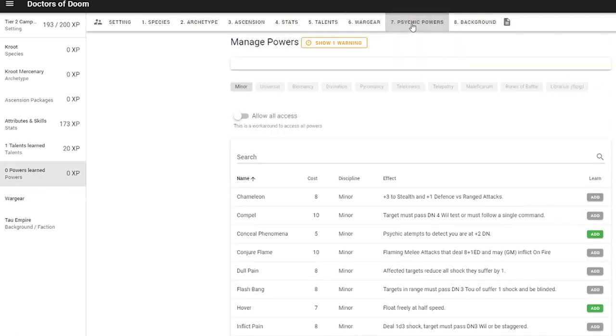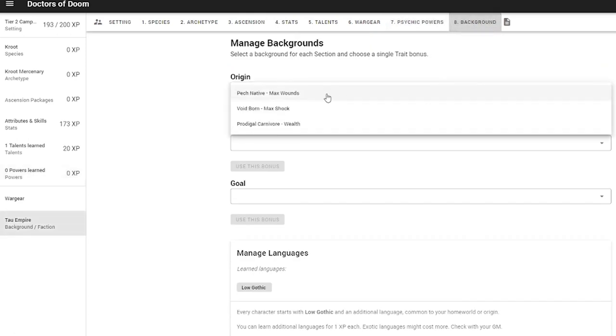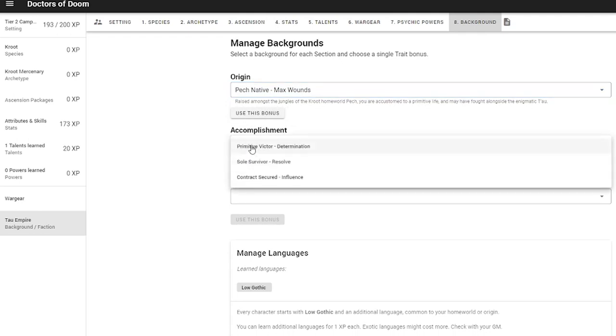The next tab is the Psychic Powers tab. It's important to note that you need the psychic keyword from the Talents tab in order to access the psychic powers. My Crute is not a Psyker, so I will skip this tab. There are other details you can choose, such as backgrounds and objectives, and you are welcome to create your own with the help of your GM if some of these do not suit your character idea.